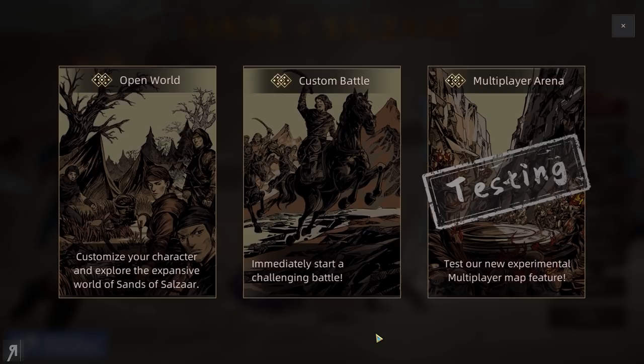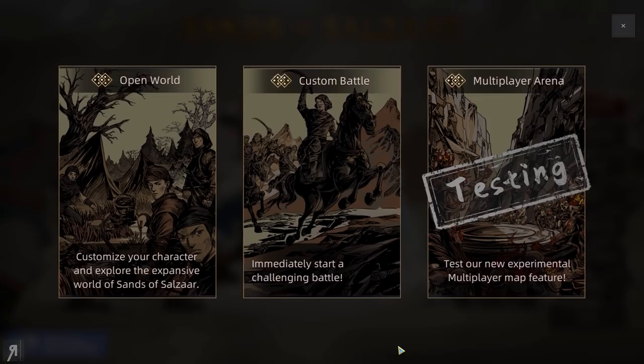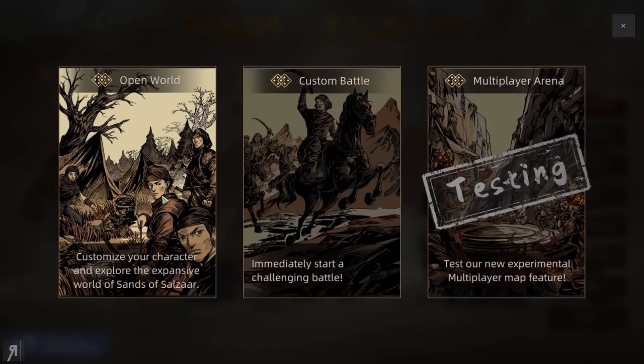What we're going to do now is click on new game. This is actually the first time I'm going to be playing it — I wanted to show you a complete fresh perspective. There's a multiplayer arena, which is a very experimental multiplayer map feature. You can play with other people, but we're going to play in the open world, customize your character and explore the expansive world of Sands of Salazar.